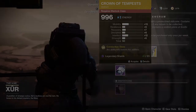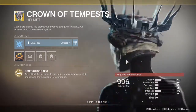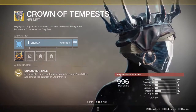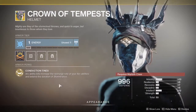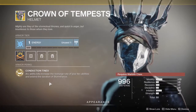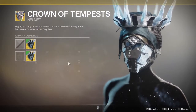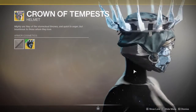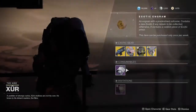Warlocks, you have the Crown of Tempests, and you can look like the Statue of Liberty and shock dudes with your electricity, because you're electrifying. Arc ability kills increase the rate of recharge of arc abilities, and extend the duration of Storm Trance. This is the penultimate exotic to use if you're a Stormcaller — it's very handy and very good in almost every situation.